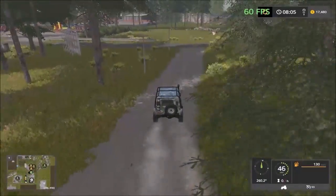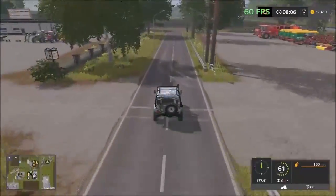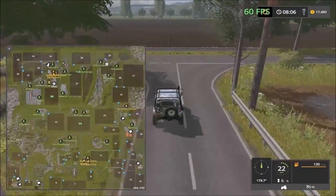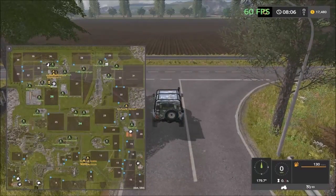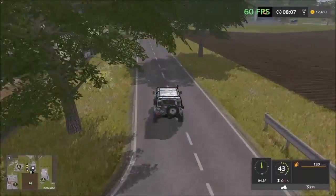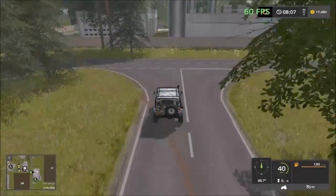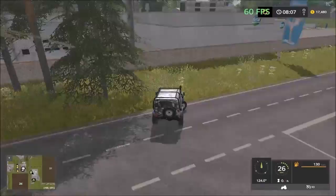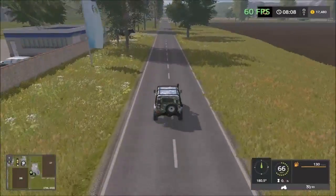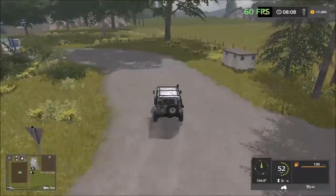And then back here we have the crop sales point. So three sell points on this location. Let's head back to the junction and head down to the milk factory. Here's the entrance down there. This is the milk factory here — you come here to sell the milk.